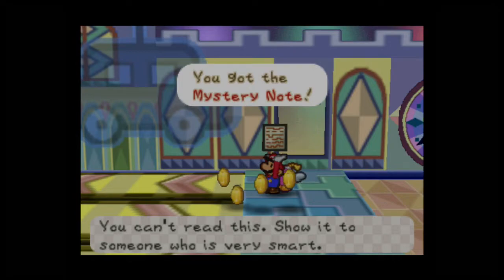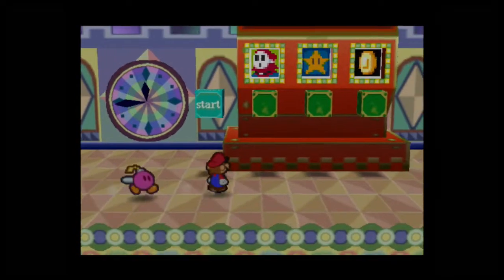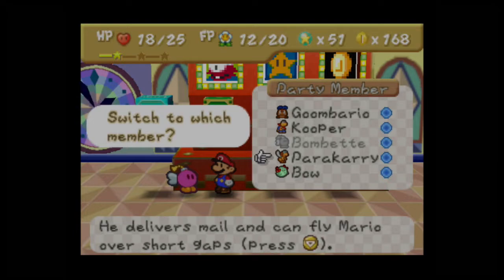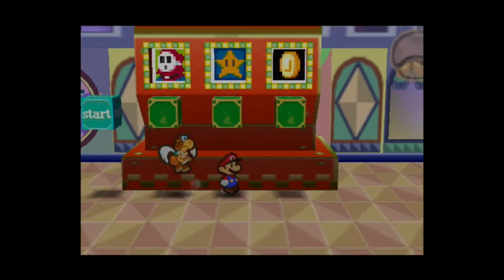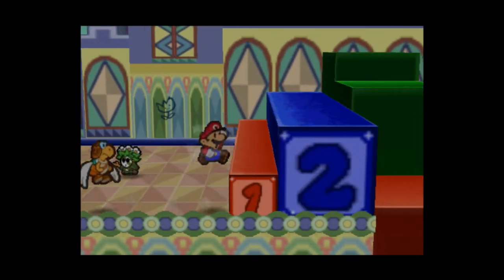Mystery note — you can't read this; show it to someone who is very smart. The coins on the ground would have been moving. This is a slot machine — you can actually get things like coins and Shy Guys to fight from it by hitting these blocks. But it's not active right now.